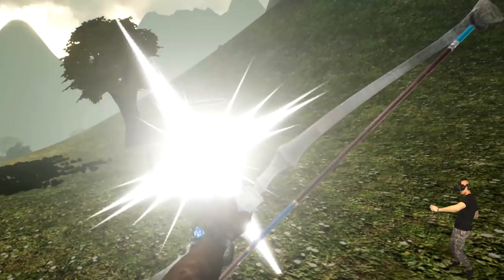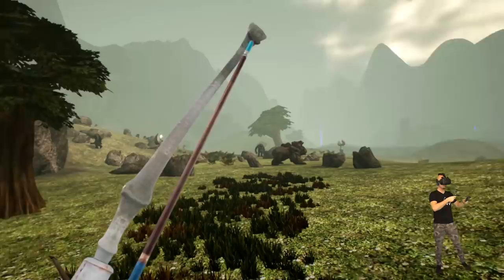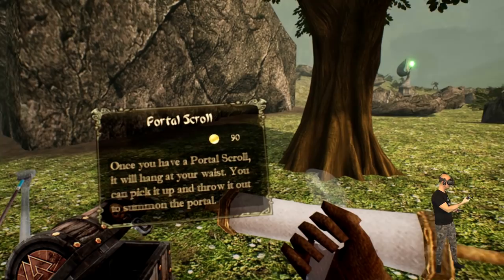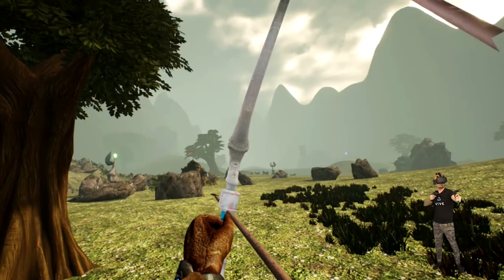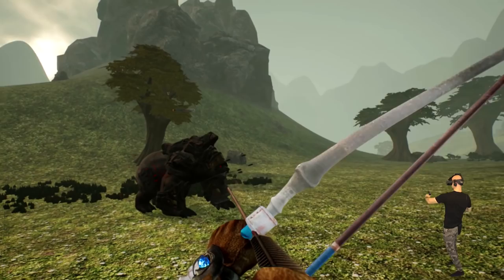Wow, it really makes it easier with the bow! So far it's quite repetitive but I don't mind. What is that? A portal scroll — once you have it, it will hang at your waist and you can pick it up and throw it to open the portal. Can I get rid of this guy? Let's kill him with the arrows — it's so much easier to fight with a bow and arrow. I feel a little bit like Zelda in this world! Double-click to the sides and I can jump around and jump back too. Wow, I leveled up!